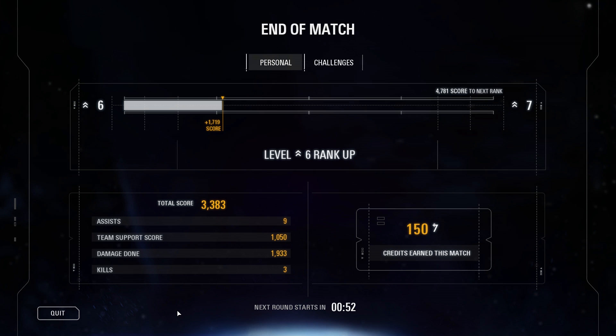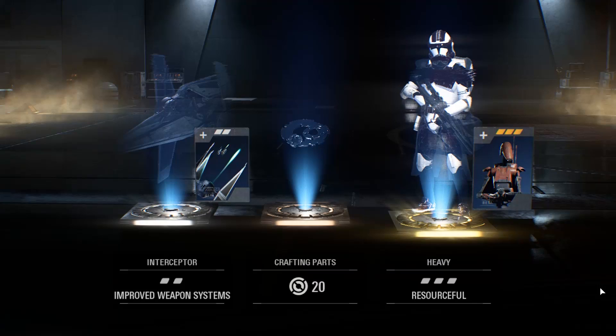Whatever number you see as credits earned is what everyone earned as well. So there's no way to speed up progress by playing better, and in turn, there's no motivation or incentive to play well in matches. It's a lose-lose situation for those who don't pay real money. You get to be at a distinct disadvantage, and you have no motivation to take matches all that seriously. Things go from bad to worse once we factor in crafting parts. You can only earn them randomly via loot boxes — sometimes you'll get them, sometimes you won't. And when you do, you get like 20 at a time, maybe more if the loot boxes give you duplicates, which get turned into crafting parts.